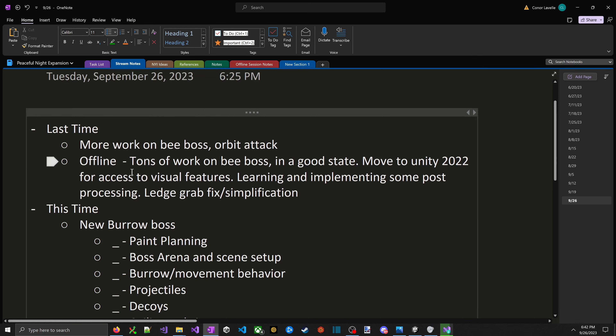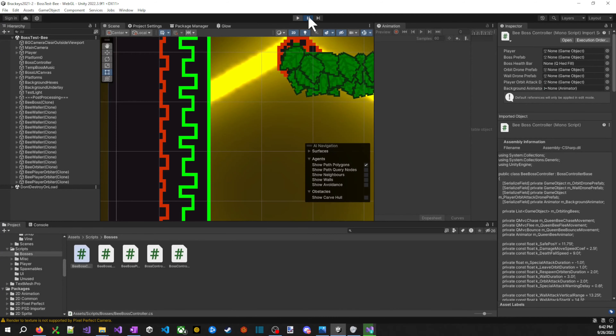Last time I did a second round of work on the bee boss, adding the orbit attack where the bees fly in a line towards the player, then orbit in a circle around them, then exit. I got the foundation of that behavior down but it had some buggy edge cases. Offline I did tons of work on it and it's pretty close to being in a done state at this point.